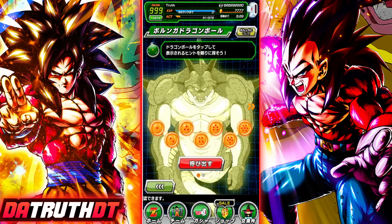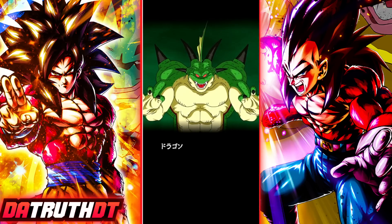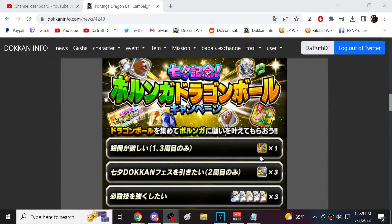There's the last dragon ball — now we can make our wish! We have all seven beautiful Namekian Porunga Dragon Balls. Let's summon Porunga, the Namekian dragon. On JP Dokkan, years ago during the third anniversary Tanabata event, the order of wishes in-game and in the news didn't actually match, so we'll quickly go over all the wishes now.